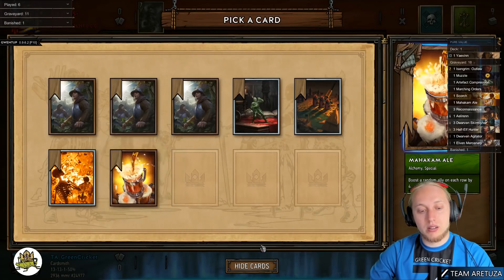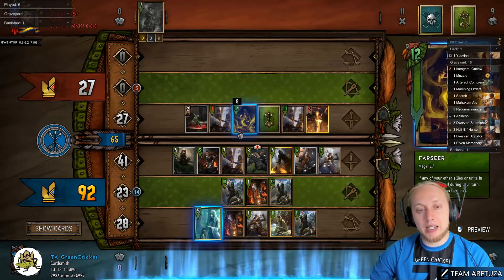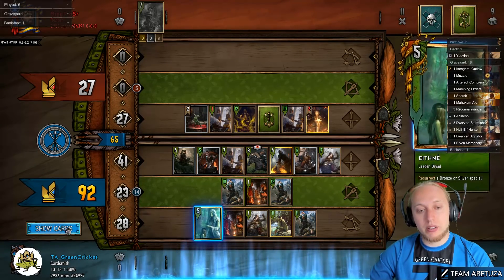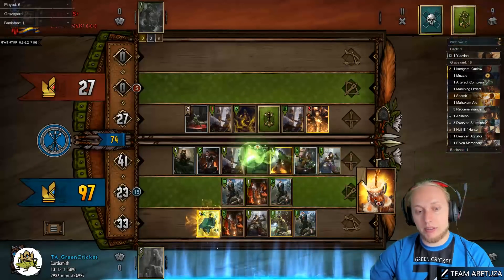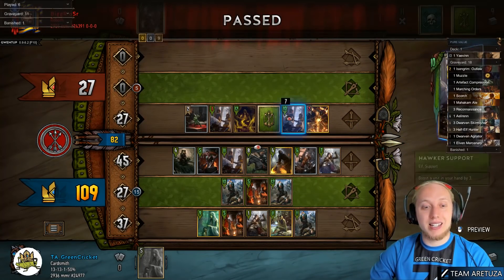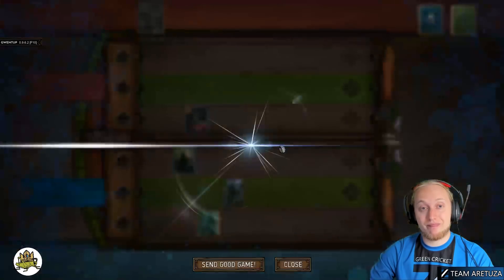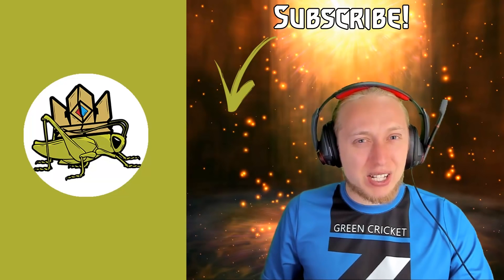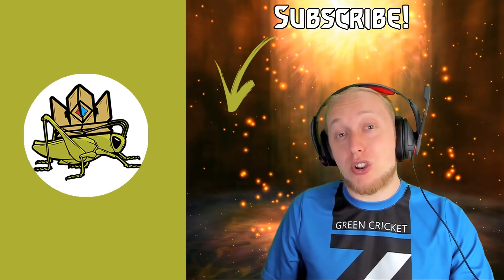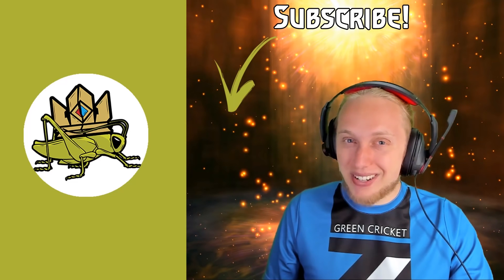We can't Scorch in this case, but we could get Yennefer. With Marching Ale that's 12 points. We get Trудел, which will hit the Artifact Compression anyway. We don't know how big the final unit is, but it'll never be enough — there's nothing to worry about. Let's see how big it is: 15 points. And there you go — 109 to 50. If you're looking for more in-depth Gwent guides, you can watch them over here. If you like what I'm doing, leave a subscribe and don't forget to vote in the comments below for next week's guide. I hope to see you in-game — have a nice day, bye.